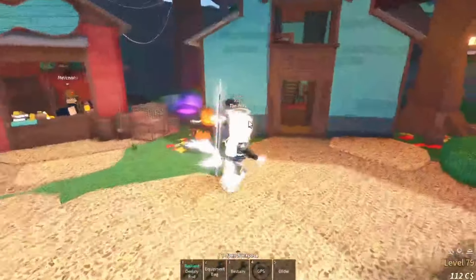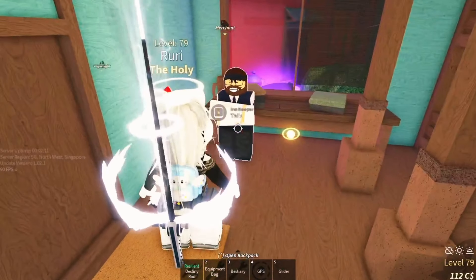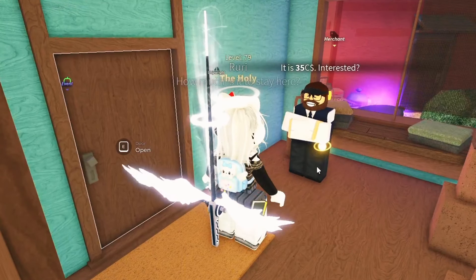First up, here on Moosewood, you can find the NPC inside this house right here. Interacting with him will give you the option to set your spawn point and it'll cost you 35 cash to do so.